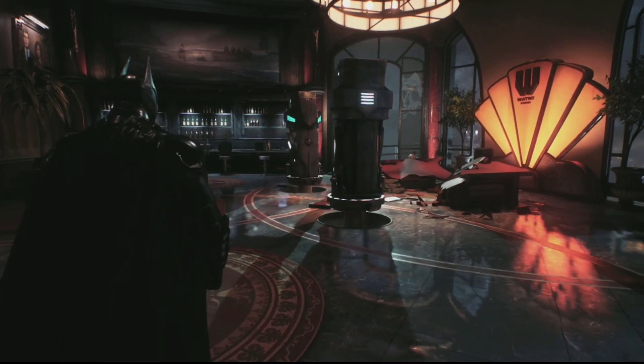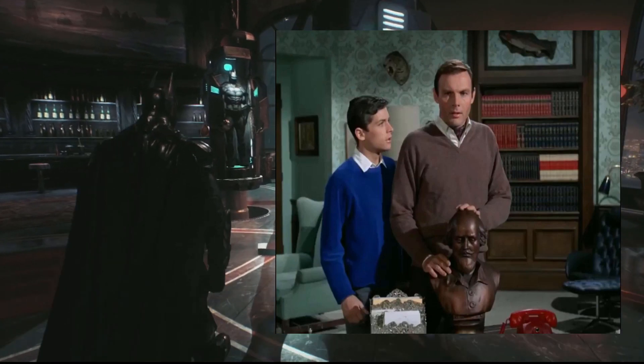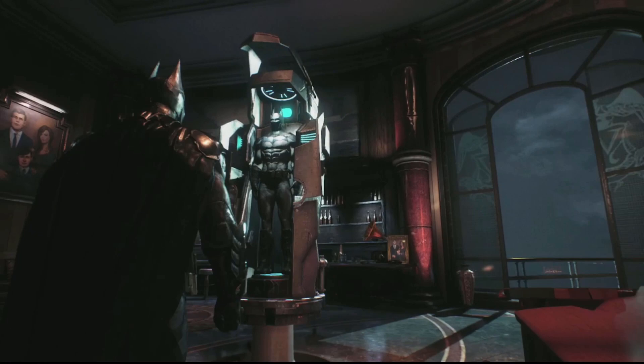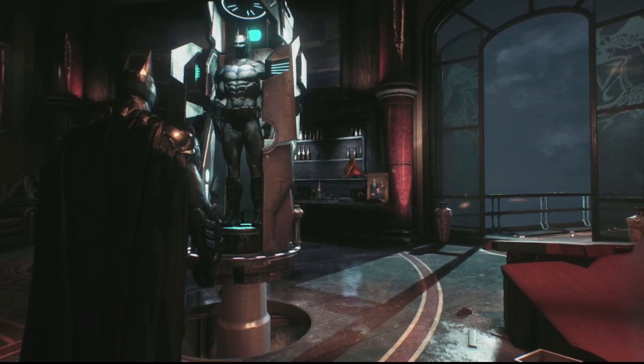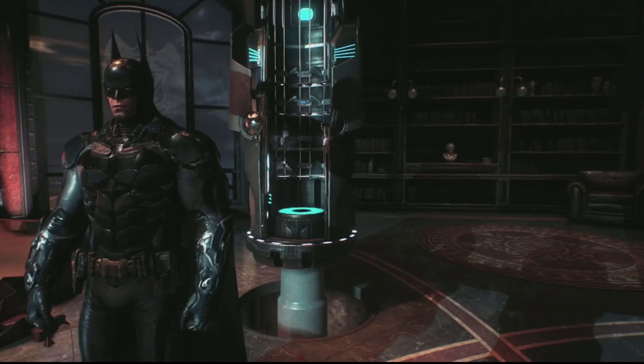If you head over to the bookshelf and interact with the bust of William Shakespeare, which is taken right from the Adam West Batman show, you will notice two cases rising up from the floor. One of the cases containing a Batsuit, and the other containing an array of weapons. However,